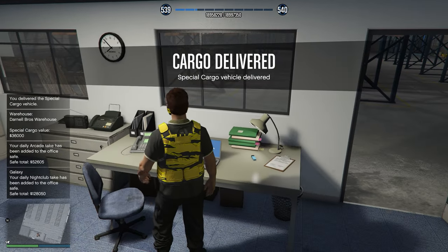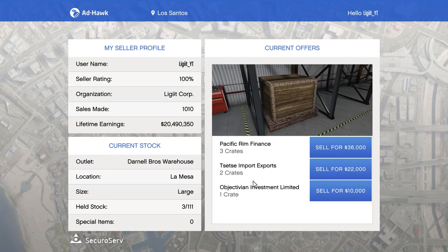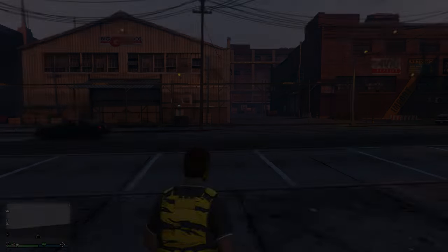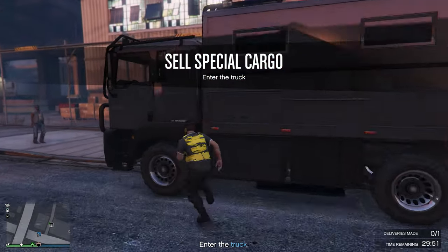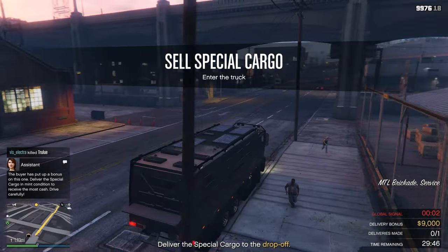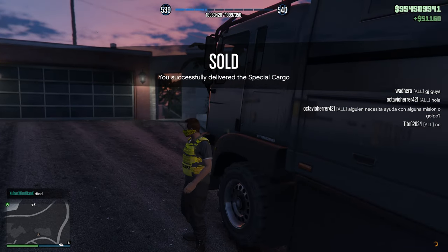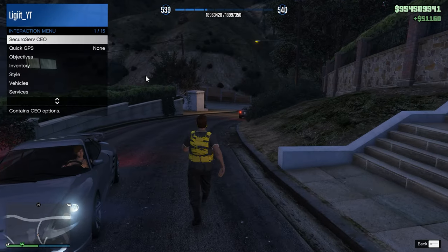Make your way inside your warehouse and go to the computer. From here you can select how many crates you want to sell. I'm going to sell all three to get the most RP as quickly as possible. For this mission I had to use the brigade truck, deliver it to one area, and that was it — no one chased me, no one killed me, and I even got a $9,000 delivery bonus. For dropping off the deliveries I made 2,500 RP as well as $51,000, which is pretty good but still not the best money method.